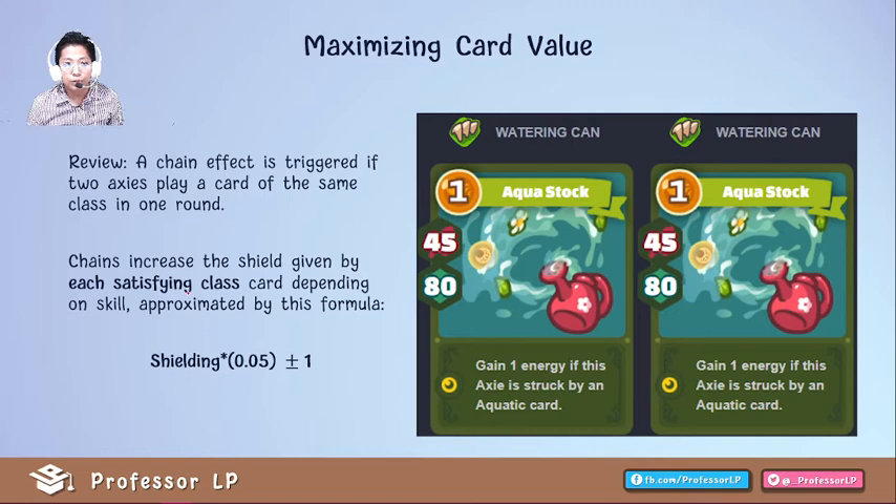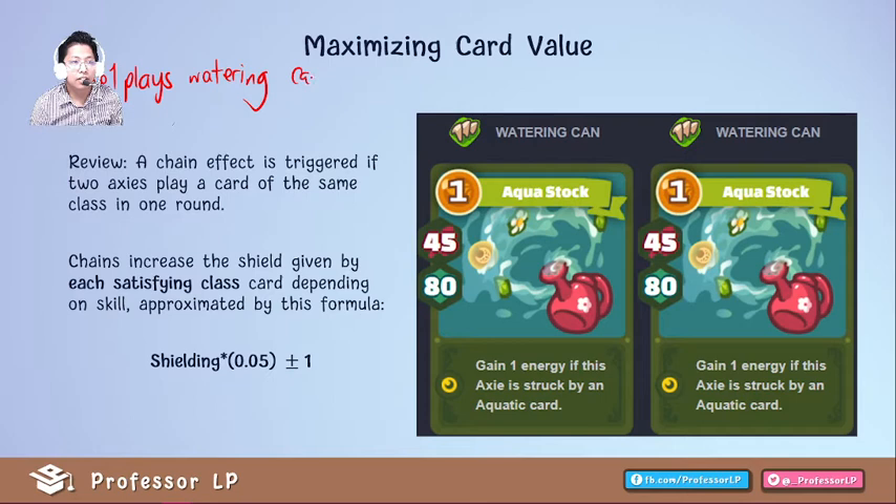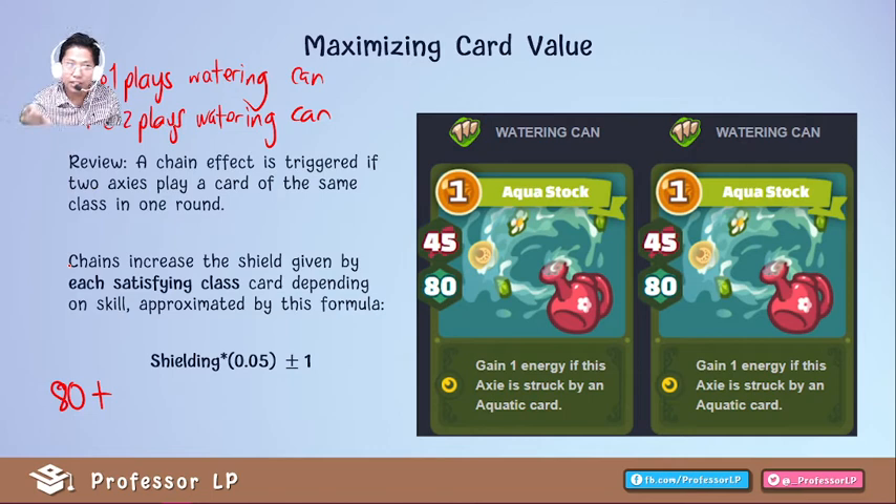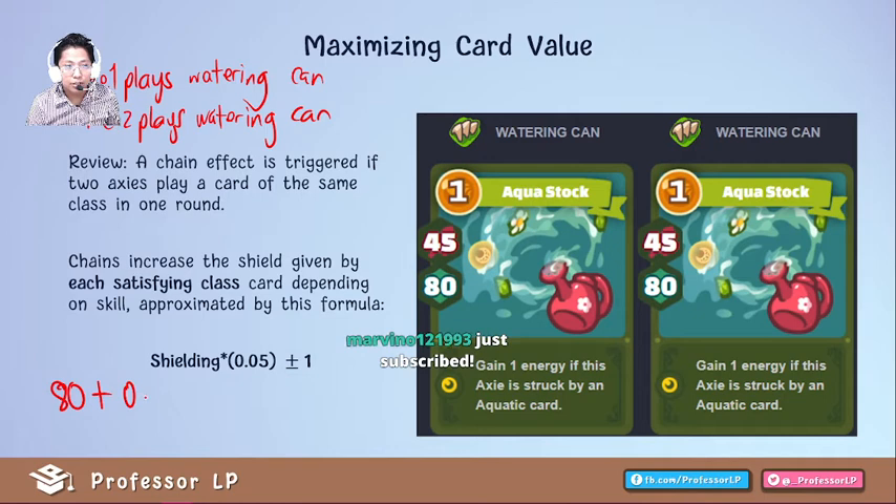For the chaining bonus: watering can is 80, plus 0.1 × 80 because plant Axie used a plant card, plus 0.05 × 80 as the chaining bonus. So with chaining, the 80 becomes 92. This is the chaining bonus. Note: playing a double card costs 2 energy per card — 2 energy per aquatic card if using aquatic cards.